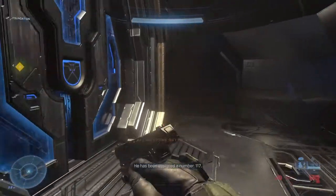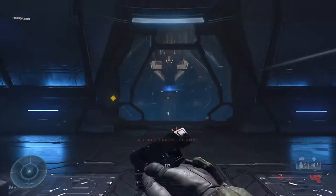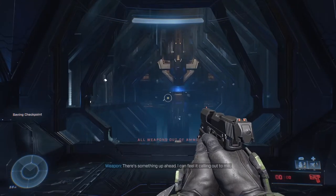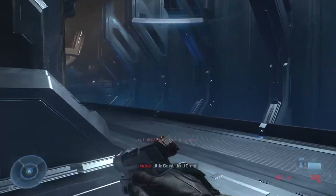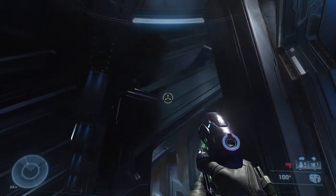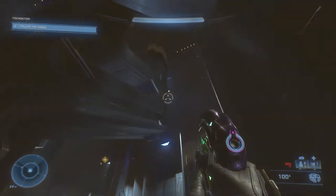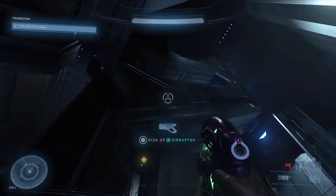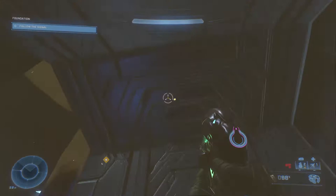Make your way through the level until you get to the elevator with Halsey and Cortana sounding off in the background. Head into the next room with these giant pillars and clear the room of all the banished, then head back to the doorway you came in from. The skull will be located above the first pillar along the left side of the wall when you first enter the room. Use your grapple hook to get up into the gap of this pillar right here.